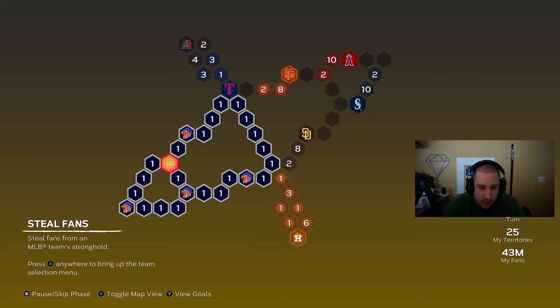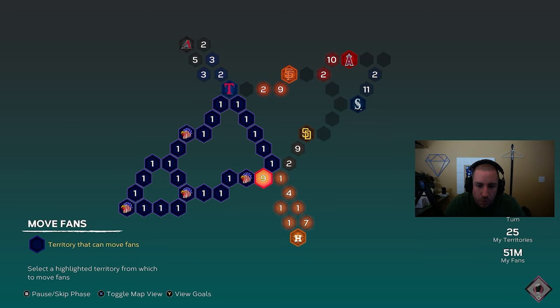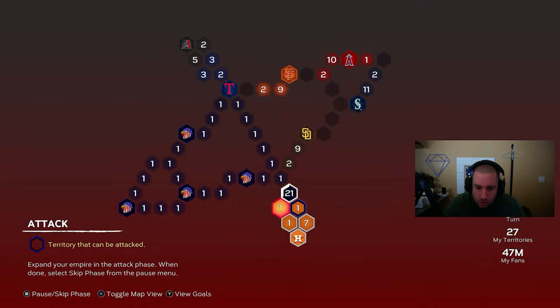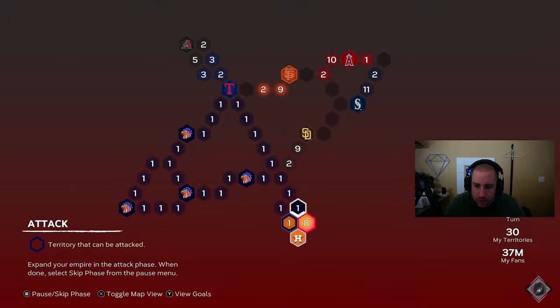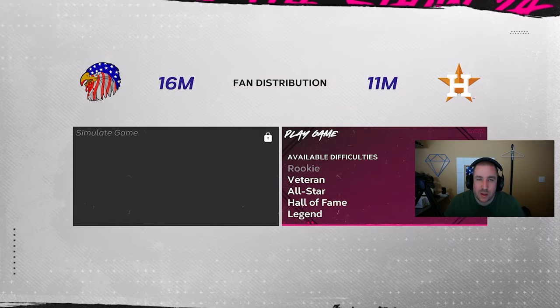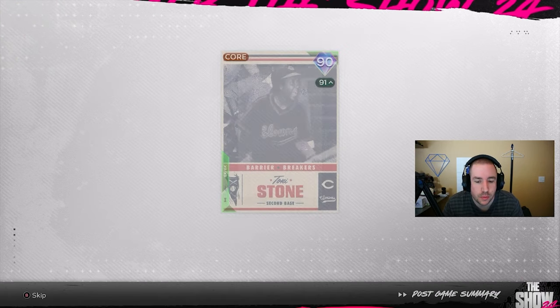We beat the Los Angeles Dodgers! Now we're probably going to go to Houston — if we go to Houston we'll take up a lot more territory, which means more reinforcements. We'll move our fans over and make our way down to the Houston stronghold to eventually play the Houston Astros. They took a bunch of our fans so we can't play them this turn. We'll skip to steal fans, skip to reinforce, reinforce again — now we have 17 to their 10, which puts it on Veteran difficulty. I'll see you guys after the game.